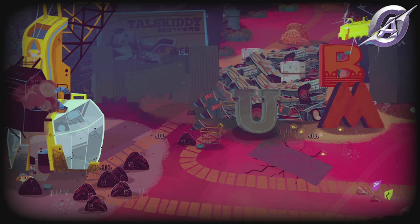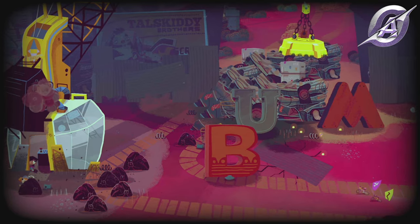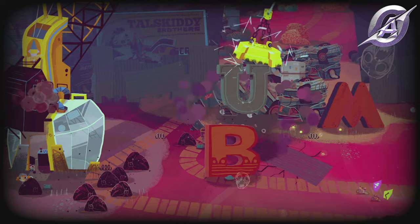Also in day four, at the scrapyard, where you must use a crane to make room to cross, arrange the letters to spell 'Bum' and the Rude Spelling achievement will pop.